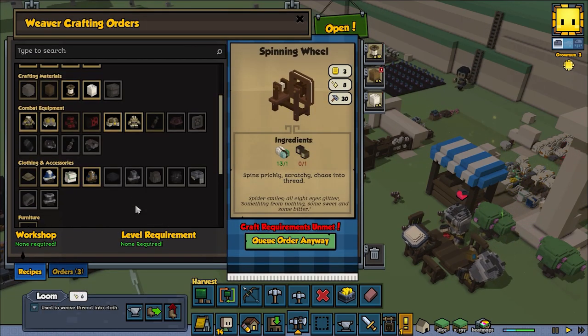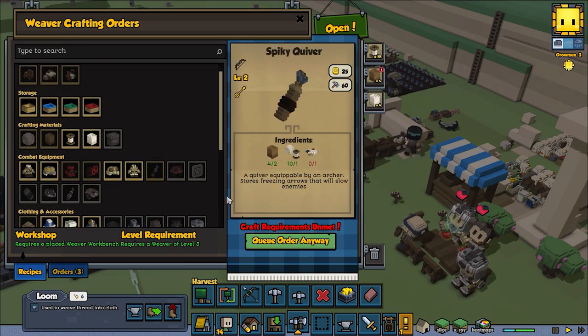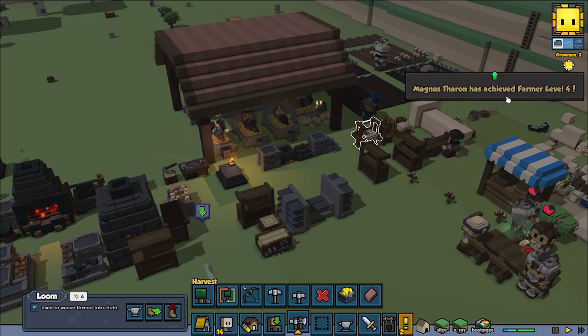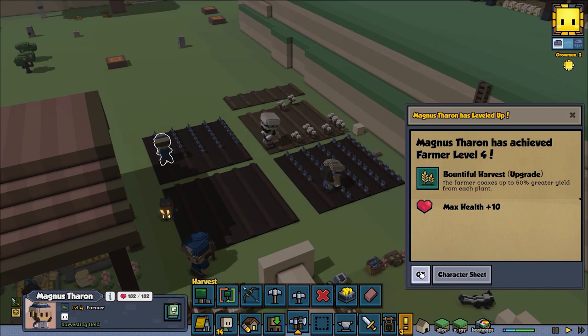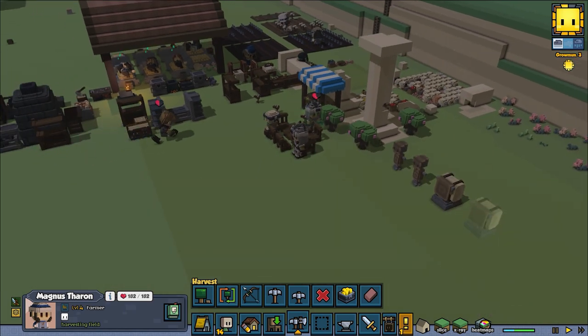Let's see if our tailor can make some of these quivers. We need feathers, which we don't have any chickens just yet. Level 4 farmer — 50% more yield from each plant. That's great, gives you 50% more yield. No other way to say that.